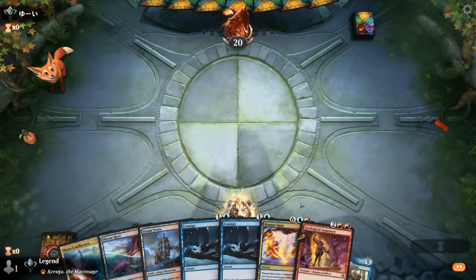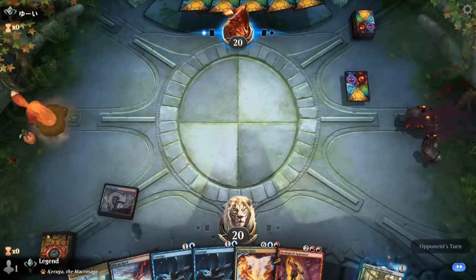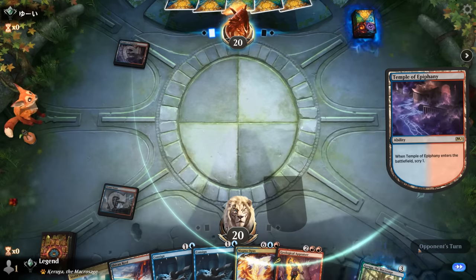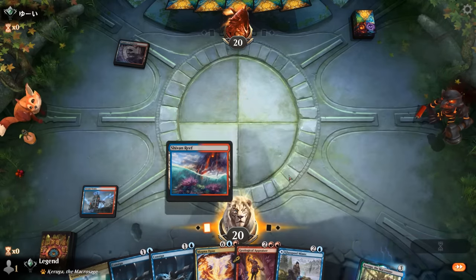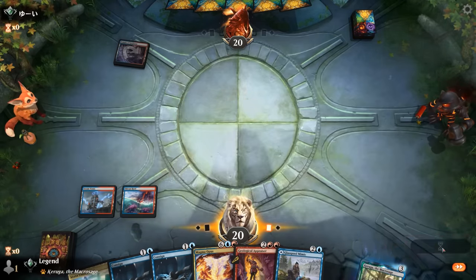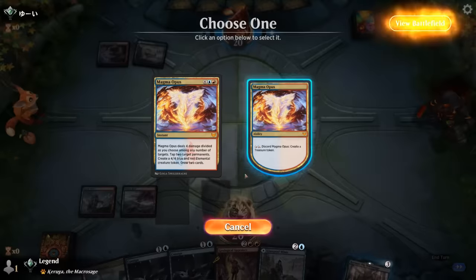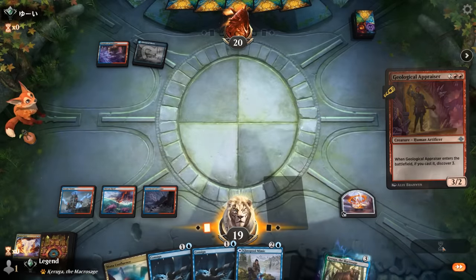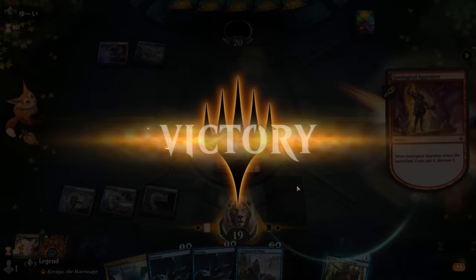We're on the play with a very nice hand — can combo on turn three here if our opponent doesn't have any interaction. Opponent taking a few mulligans, and also on blue-red so they might be on a very similar combo deck. Being on the play with turn three combo might be what we need, but our opponent could also have some two-mana interaction. It's going to be a tapped land so for one mana I don't think our opponent can really disrupt us. So let's go — and our opponent explodes. On to the next one.